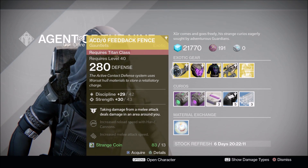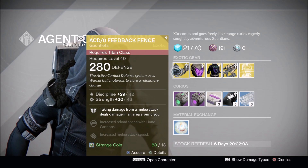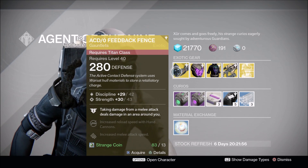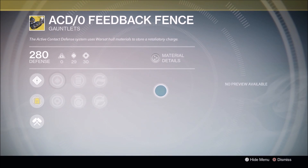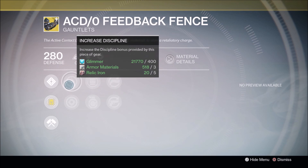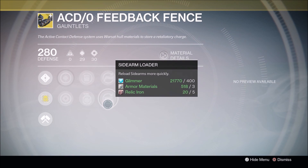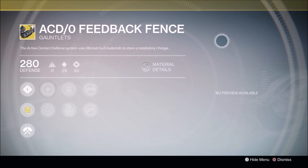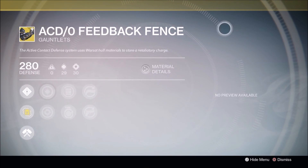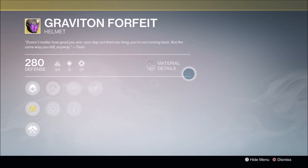First things first, we've got the ACD/0 Feedback Fences for the Titans. I have yet to have this second-year version drop for me through playing the game in either Crucible or PvE, so I might grab those. But we're going to go through the whole list first. Your boy scrolls over the perks ever so slowly for you — slow down, pause, enjoy the video at your leisure. ACD/0 Feedback Fences for the Titans — if you're a Titan, come and get these, they're fairly pretty good and they look great aesthetically, all futuristic.